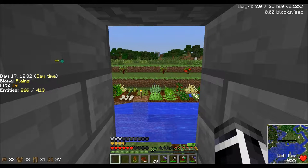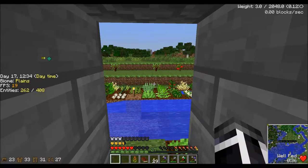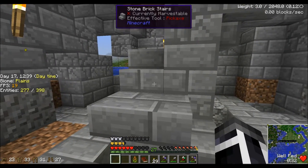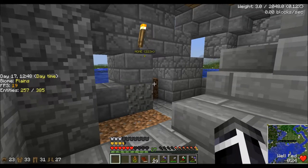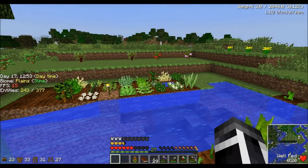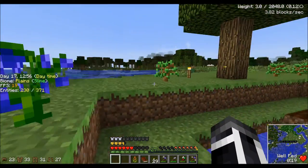Hello there internet, my name is YDragons and today is moving day finally. The reason why we're moving is if you look over to the left you'll see there's 272 entities out of 392, and that keeps jumping. When it jumps up to 300 out of 400 basically everything comes to a halt.